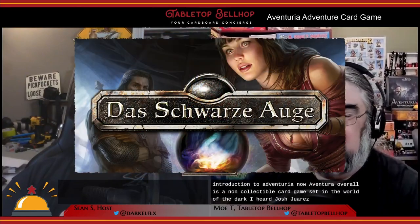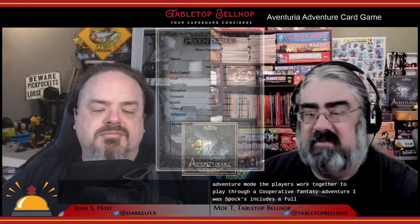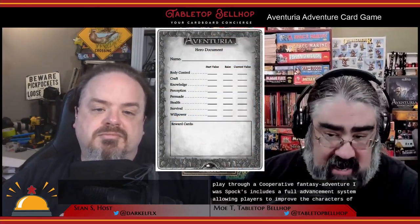Aventuria is a non-collectible card game set in the world of The Dark Eye, or Das Schwarze Auge, Germany's most popular role-playing game ruleset and setting. The core set includes four characters which you can use to play in one of two modes: duel mode or adventure mode. In duel mode, each player picks a character and battles against the others with the goal of reducing their life points to zero. In adventure mode, players work together through a cooperative fantasy adventure. This box includes a full advancement system and deck building.